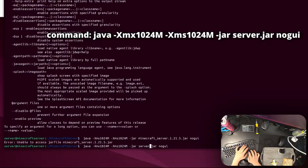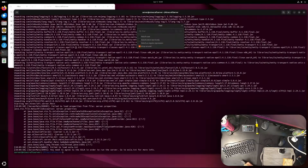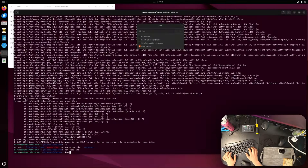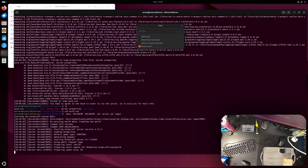Once inside the minecraft-server folder, run the java command to start the server — make sure the filename matches your .jar file exactly. This will fail on the first run because you need to accept the EULA. Open eula.txt — I used vim but you can use a text editor via the GUI — and change 'eula=false' to 'eula=true'. Save and exit, then run the same command again. It started successfully and generated the world in about 11 seconds.